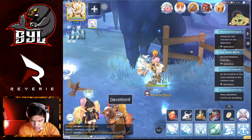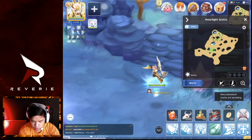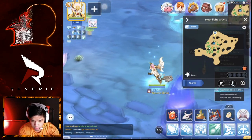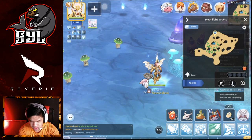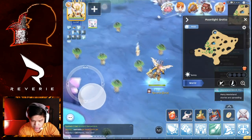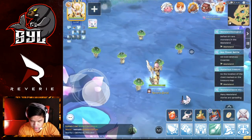My grinding spot is Moonlight Grotto, near the 9 o'clock position. This is the position I want since Moonlight Grotto has only one elite mob, and the chances of dying while AFK are really lower than grinding outside.